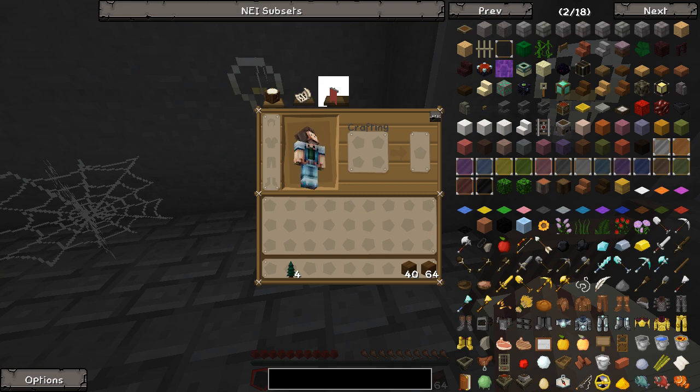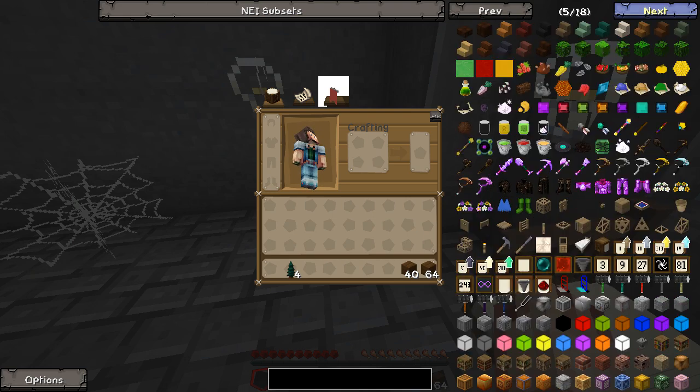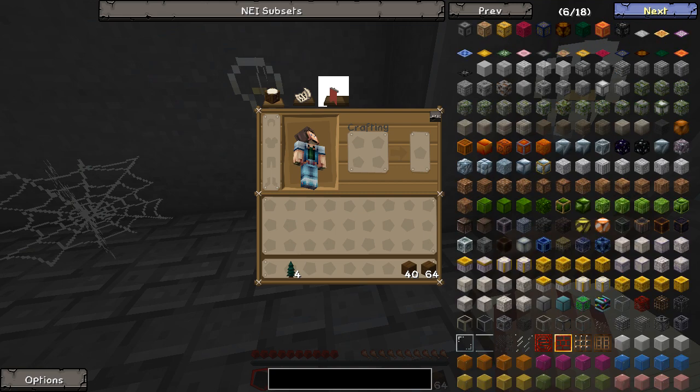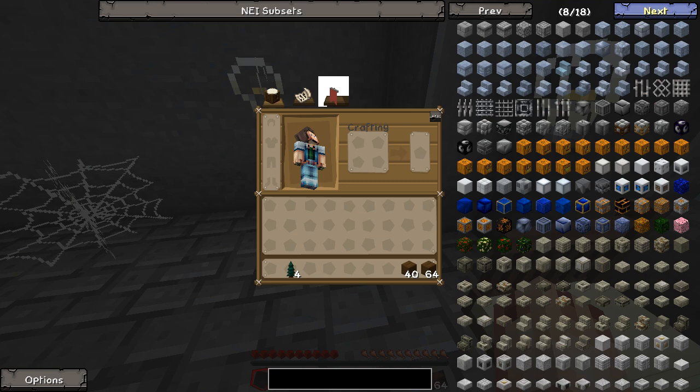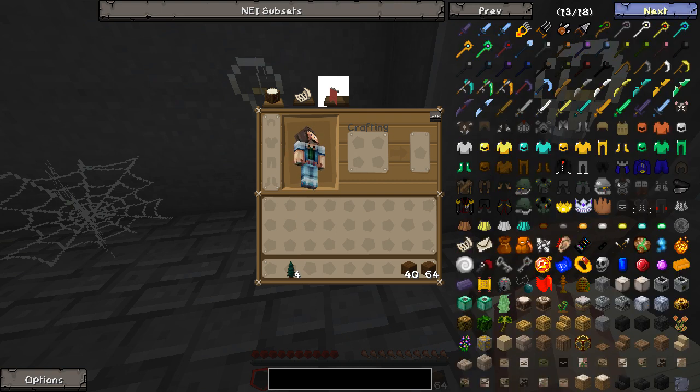I should probably go through the mods that are installed — very, very quickly. We have those two dinosaur mods. We have Biomes Aplenty, obviously, because there are new biomes as you can see. We have Jabba — I love Jabba. We've got Carpenter's Blocks so we can design things. I added Carpenter's Blocks and Chisel so we can do some cool designs and stuff if we're building enclosures or buildings for the park. We also have an NPC mod, just in case I wanted to add some NPCs down the track.